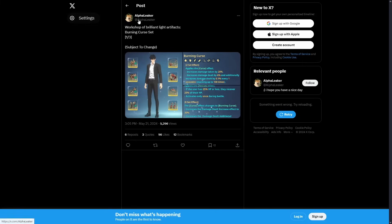First up we have the Workshop of Brilliant Light artifacts. This is one of the new modes coming — we don't know exactly when, but I'm assuming it'll be sometime around or shortly after Alicia's release. So this is the Burning Curse set. Keep in mind the percentages and cooldowns are subject to change, but the actual effects themselves will most likely remain the same.